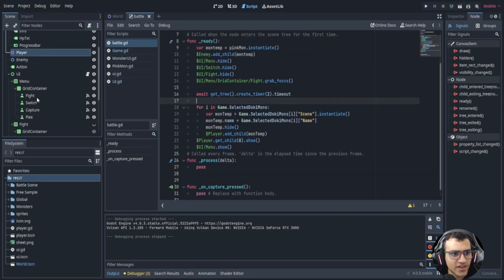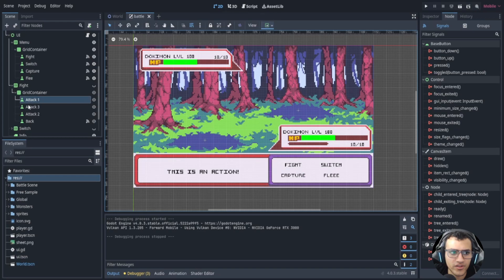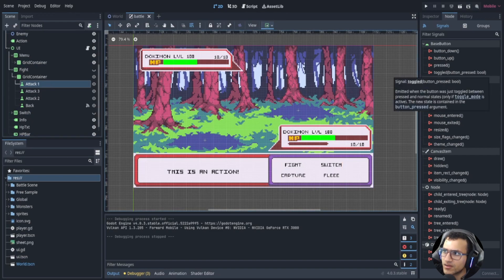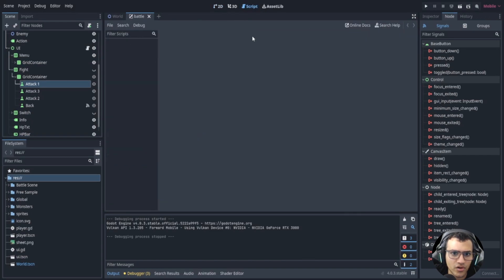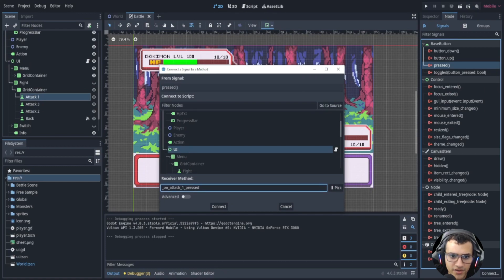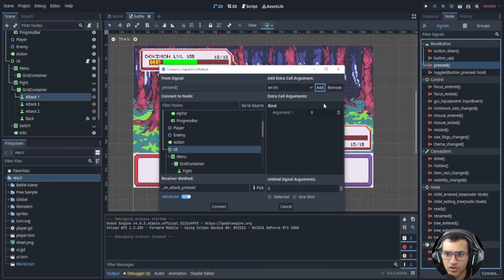Now let's get into the attacks — this is going to be fun, we're going to get into attack nodes and signals. We'll go into attack one, go to the scripts, close the other menus. In attack one we'll say pressed, attach it to the UI, remove the default number. Then we go to the advanced feature, go to int, add an extra call argument, and argument one will be zero. Let's connect this.